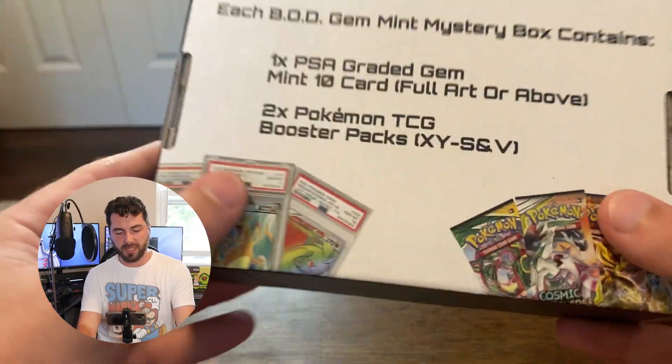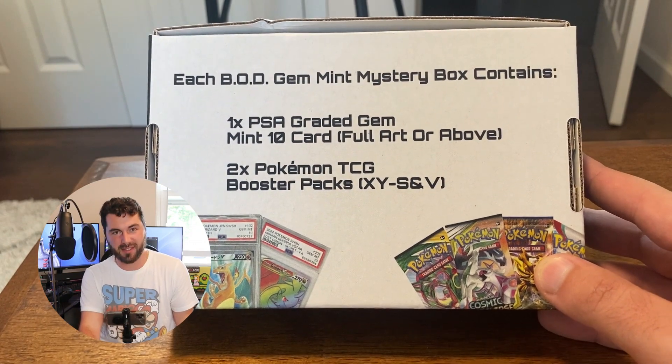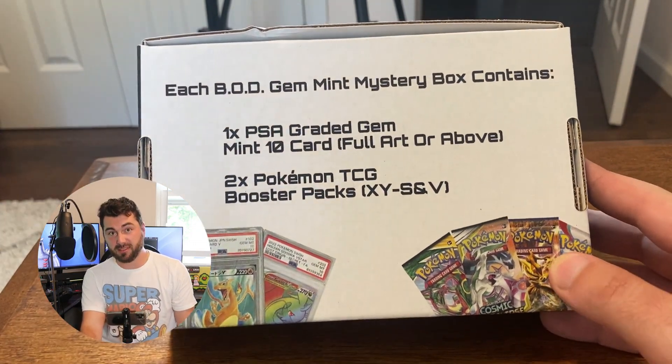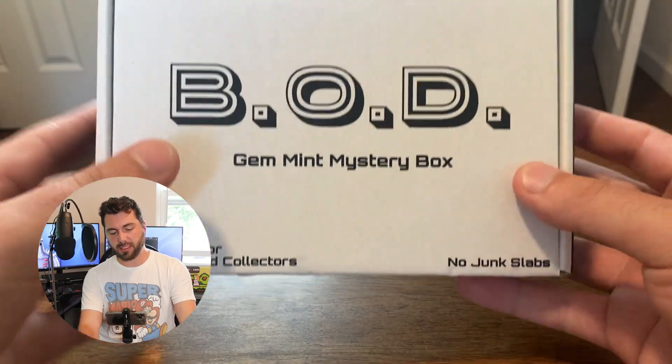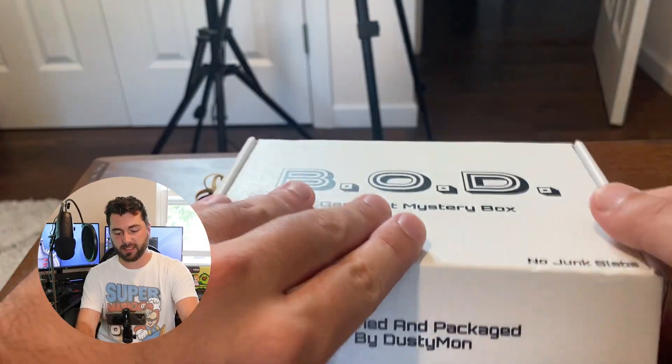Next, we have this $60 mystery box, which was made by Dustymon. We have the BOD, which he won't tell anybody what it is. There's a mint 10 card — I believe it's all PSA — and it's going to have two booster packs as well. He said he went for a more simplistic design so it would be a little bit easier to make, and he wanted to focus on the quality of what is inside, which I think is what makes a box.